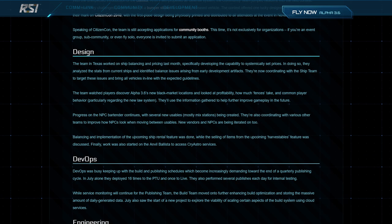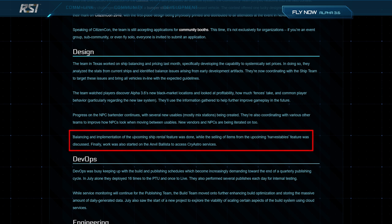Under design, unfortunately a lot of the stuff was filled with 3.6 content we're already aware of. But at the end they mention they did the initial balance of ship rentals, and this is really important — you want to work towards ships in-game to purchase, so ship rentals really have to be balanced very well against ship purchase prices, so you are working towards buying instead of just constantly renting.